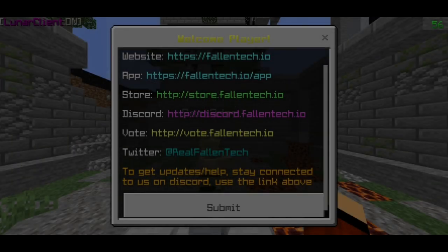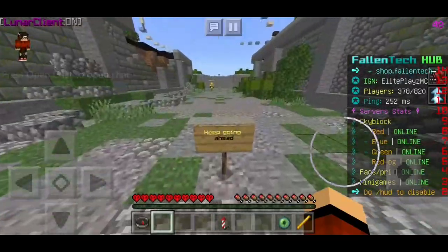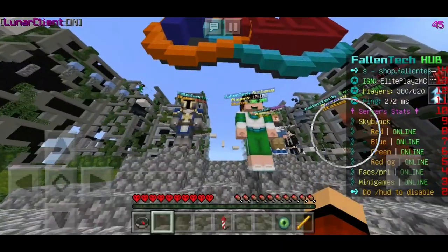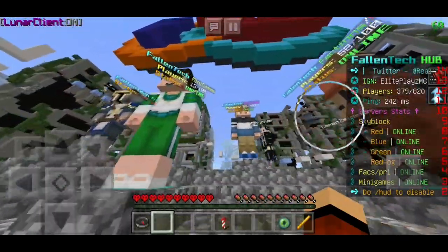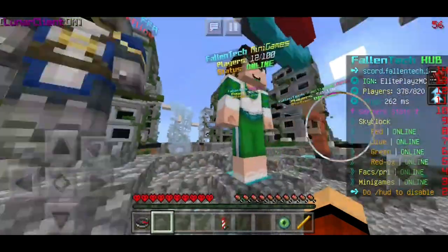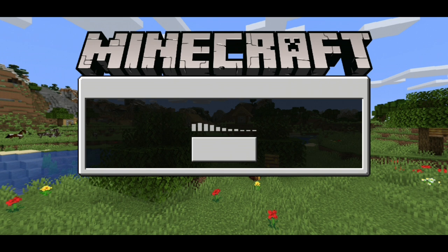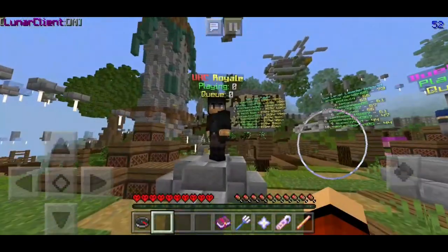Up next at number seven we've got Lifeboat — and I've made a video on Lifeboat for UHC. It's a very cool server and probably the only server that has a UHC. There are a lot of games on the server — skyblock, factions, prison, and an FFA as well. Let's check the mini games. As you can see on the mini game section, we've got pop PvP, UHC royale, duels, FFA, and hunger games. There's a little game selection board as well.